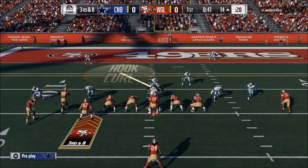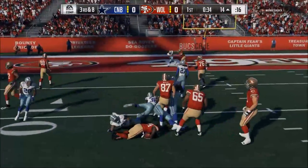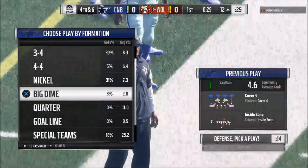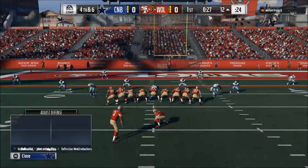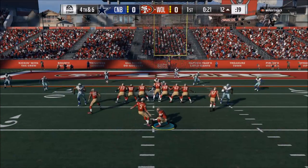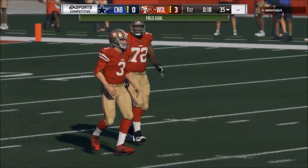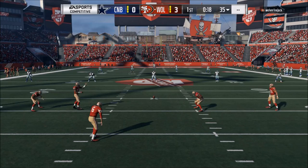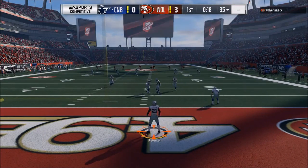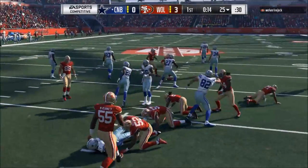Similar principles apply on defense. Cover four in my opinion is very difficult to stop if you base align and press, because you're not always able to get the deep throw over the top. A standard cover four with base align and show blitz or base align and press is one of the toughest defenses to go against — it takes post routes away, it takes corners away, it takes all kinds of routes people want to go to. I know what the cover four gives up that the cover two takes away, so I mix those two together along with the LB crossfire blitz, which is one of the best blitzes in the game.